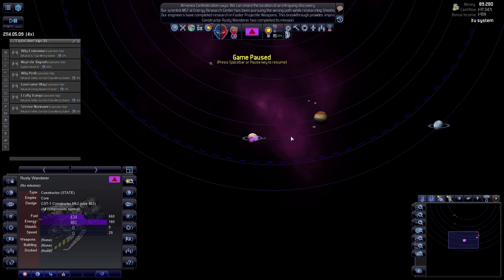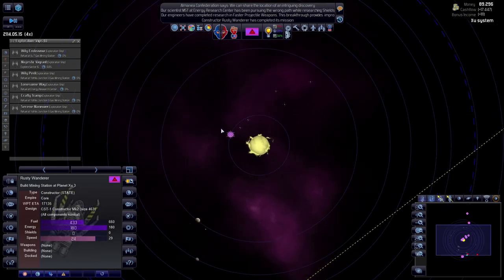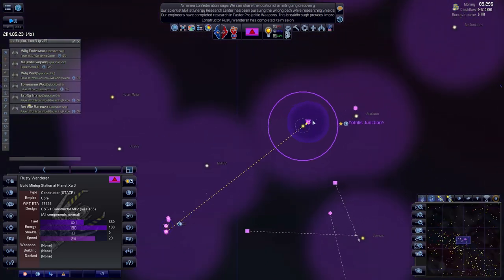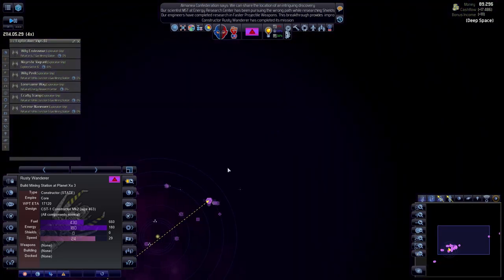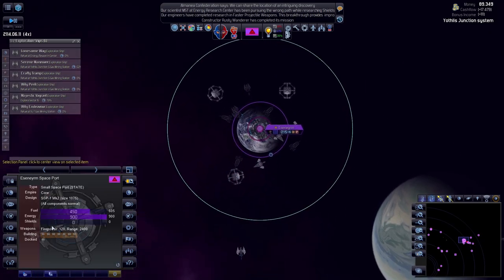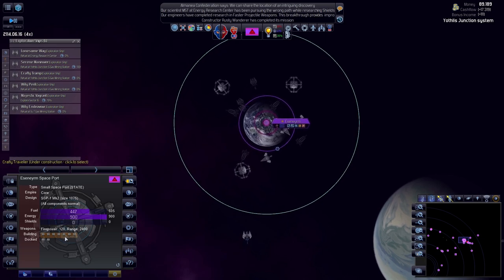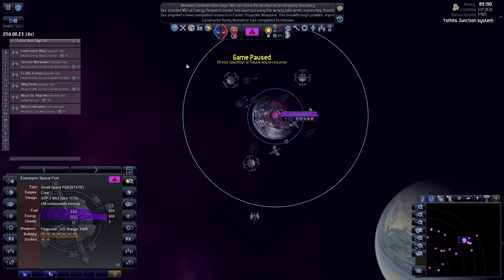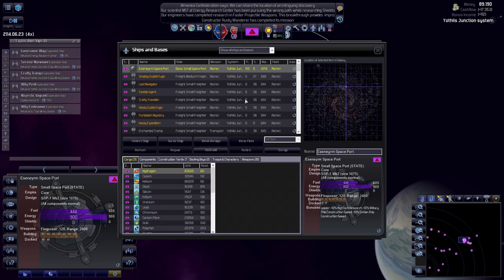So yeah, we were going to look at our starbase, which is in this system. He's going to be resupplying by the looks of things. This is a small starbase and we are building ships. What kind of ships am I building? These are the medium freighters being built by the private sector — awesome! But this does give us an indication that we might want to start thinking about upgrading to a medium starbase.